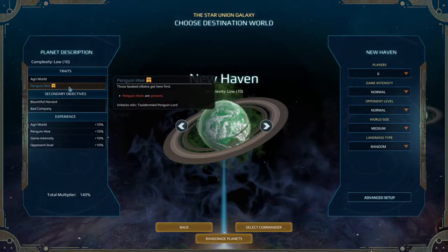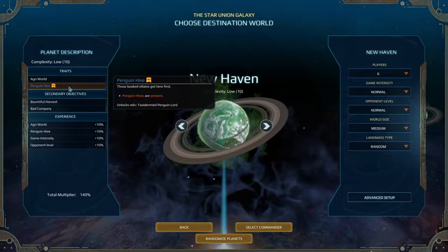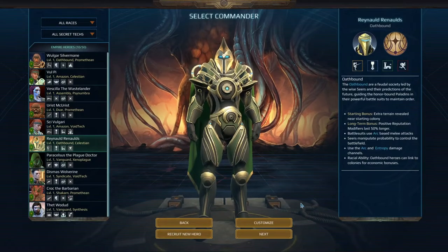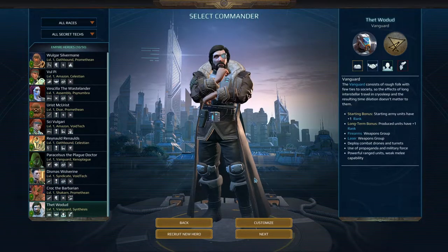I want to start with the evil penguins. It unlocks a relic — Taxidermied Penguin Lord. I have to do it now. I want that relic. Okay. So once you've selected a planet, we pick our commander. I'm going to start as a commander myself for our first one.